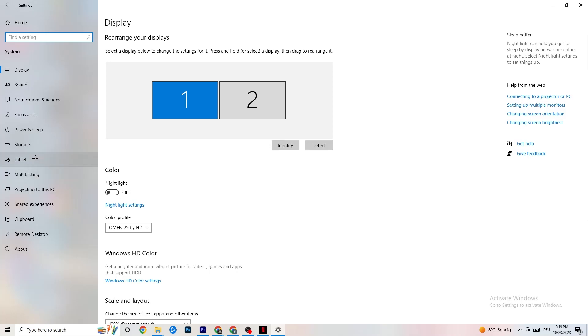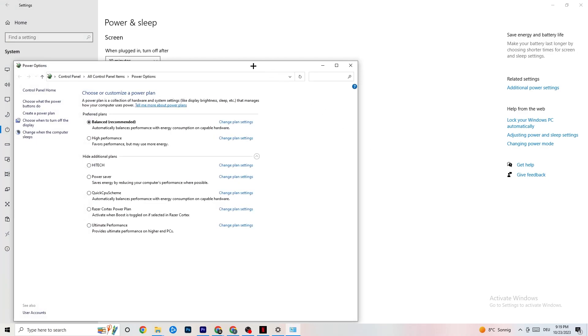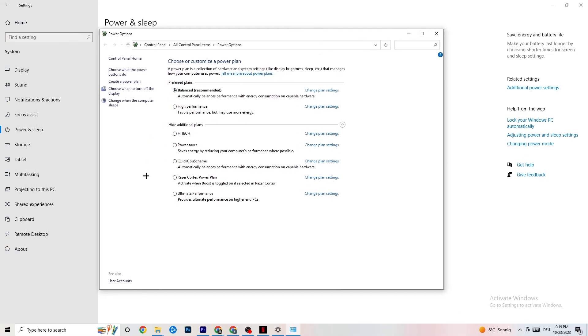Go back and click on Power and Sleep, then hit Additional Power Settings on the right side. You'll see options like high performance, power saver, and balanced. I can't tell you which is best — you need to check it for yourself. Click into High Performance or Balanced and test which works better with your PC.